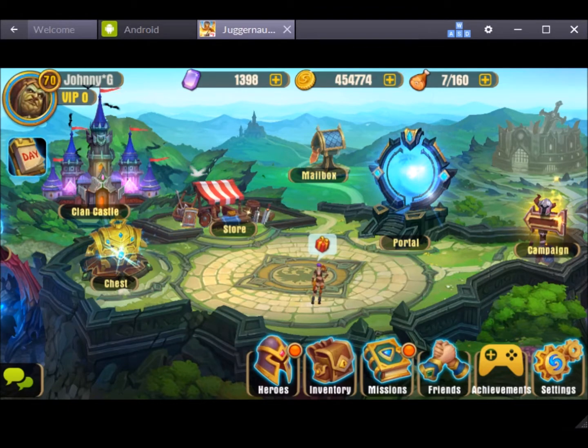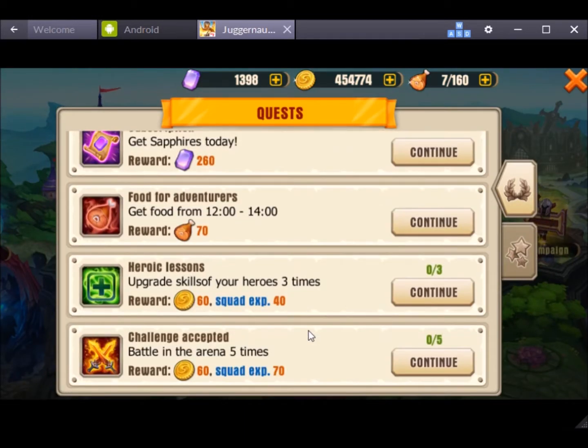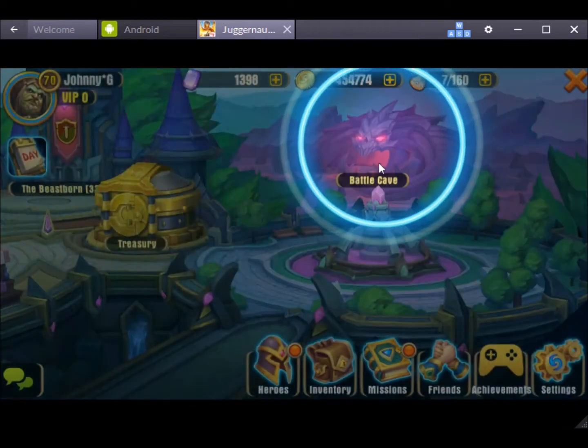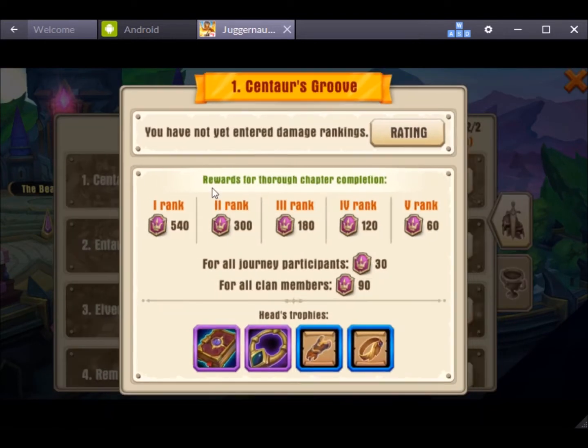Hey everyone, this is Jonny G with another tutorial in Juggernaut Wars. Let's have a look at the daily missions — the Together to Victory mission: fight in the clan raid. Ideally you want all your clan members to have the participation shield for every cave.